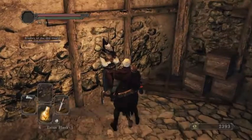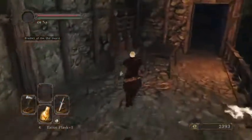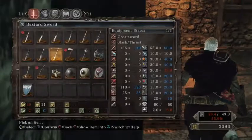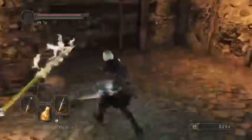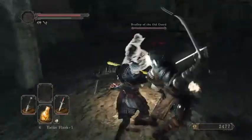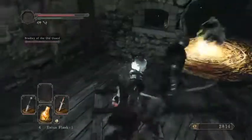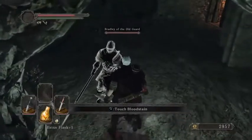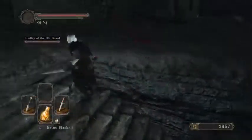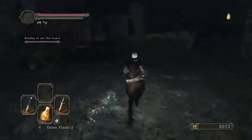Here is Lucatiel — I can summon her for the Flexile Sentry fight. I will not hesitate. My axe is almost dead so I should probably switch to a sword of some kind. Broadsword. They aggroed to you instead of me. Backstab! Oh, it feels good to do that. I like to use the gesture to tell her to come over so she can heal me.